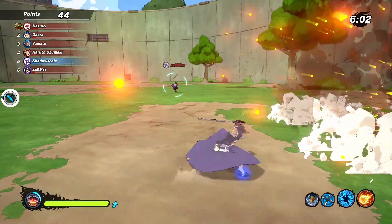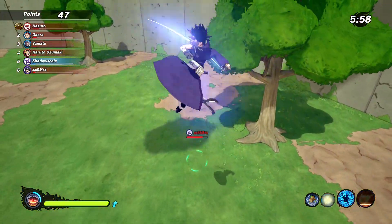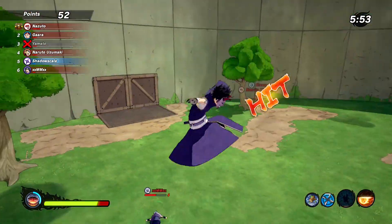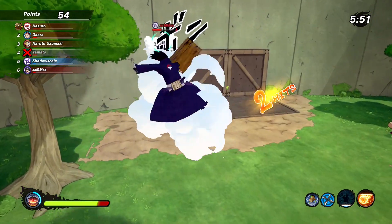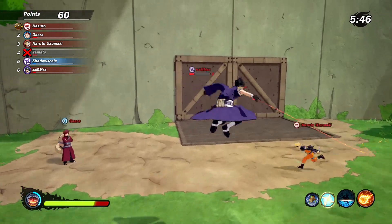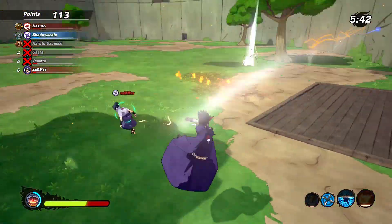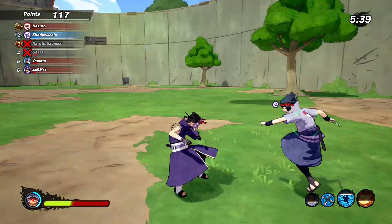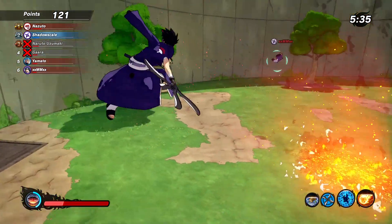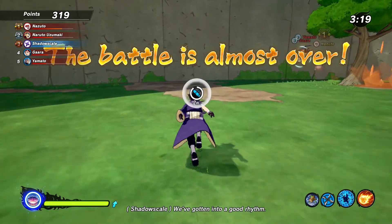Let me quickly show you one in survival mode. Sasuke is approaching, so I hit him with a Fireball Jutsu and then pop off a Kamui Lightning Blade. That's the whole thing about this build — you hit them with the Kamui Lightning Blade and throw everything at them like Demon Wind Shurikens. I hit this Naruto with a Fireball, then dodge his Fireball, hit him with a Demon Wind Shuriken — easy kill.